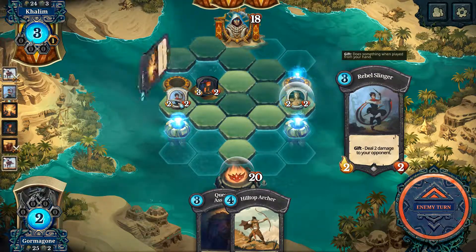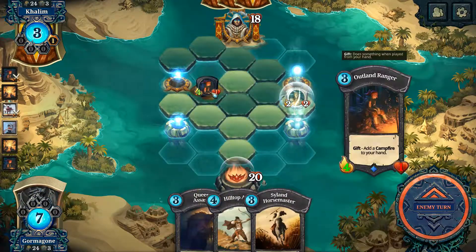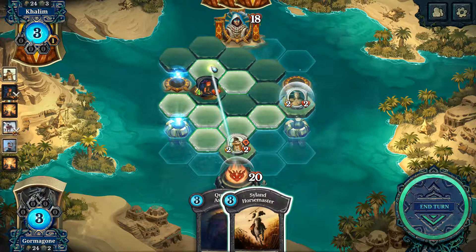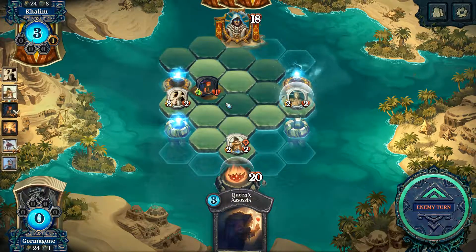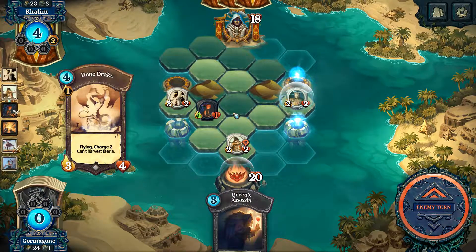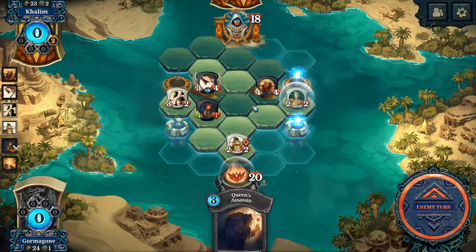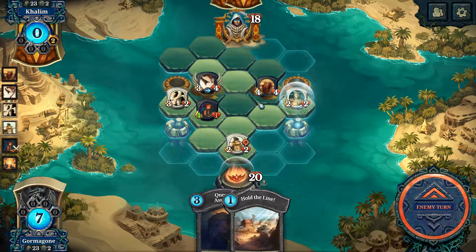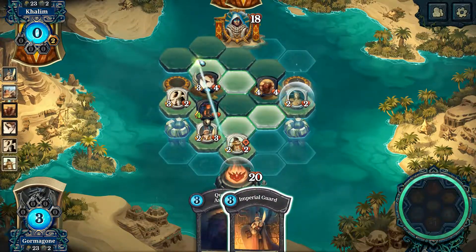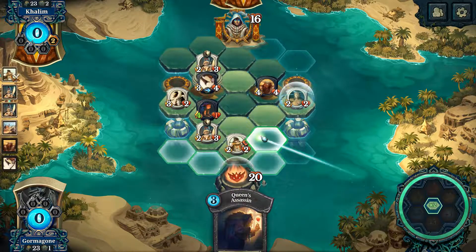We're eliminating this guy. You're probably gonna attack him. So we're gonna go 1-2 hilltop ranger, and then we're gonna place this guy here, give that guy — I'm gonna end my turn. Hold the line. Now we're gonna place taunt here and we're gonna place taunt over there, and now we're gonna continue the backfill.